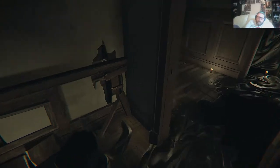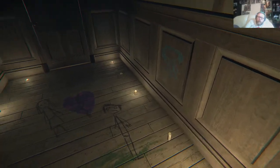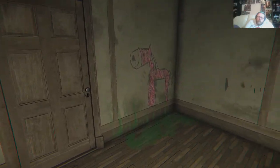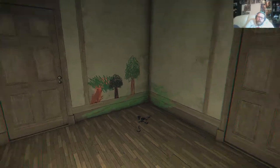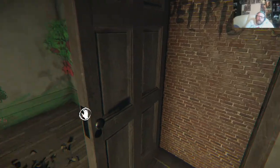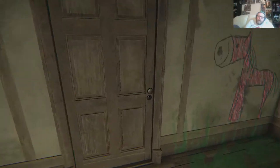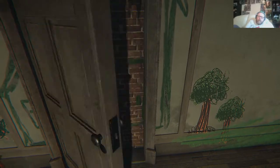Looks like they've decorated the place. Kids' drawings on the floor, on the wall. There's a little horsey in the corner over there - that's a cute horse - and some trees and a house. Why is that making a funny noise? Something delirious... drunk, yeah, definitely that. That door's locked so it's gotta be this way. My door's locked, that's locked now.